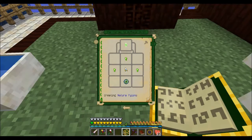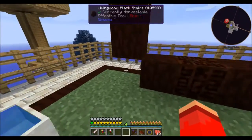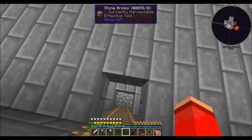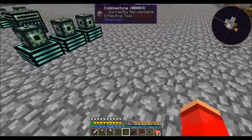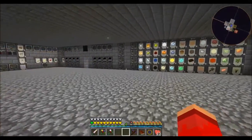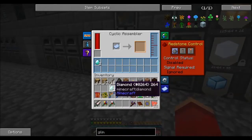So I need to make ourselves some mana pylons. I need four mana steel and two mana diamonds. Let's get those two mana diamonds sorted.